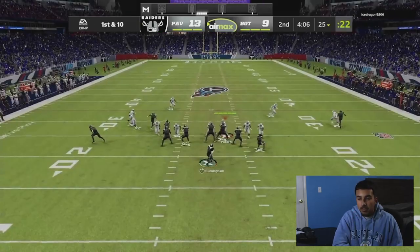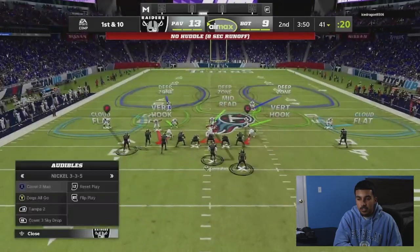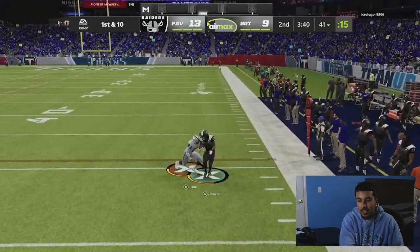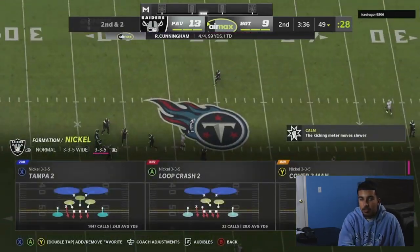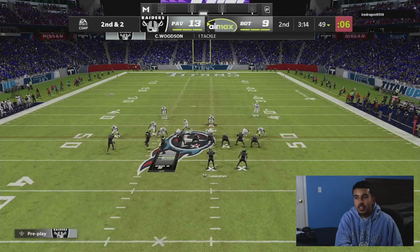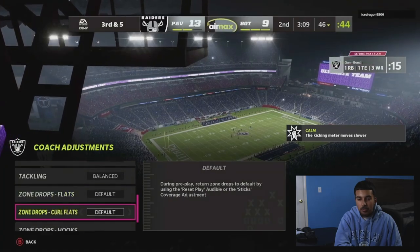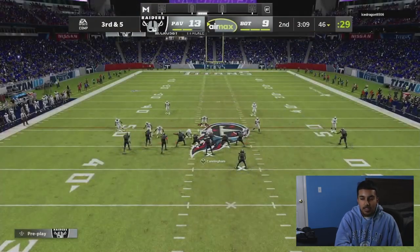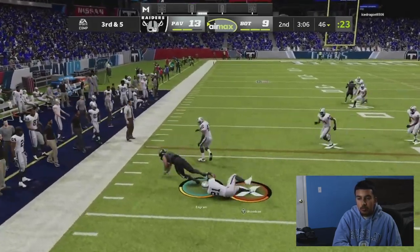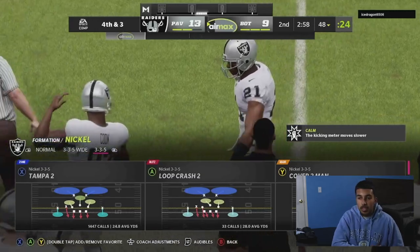On defense, running back angle routes are very good this year — it's just so hard to user them and then user the crosser coming behind. Cover one robber — great look — but my pressure just didn't come in. My three-technique actually guarded the out route for just enough time, but the pressure never came in. Alan has two clock-ons; he is another clock connoisseur, very good at playing the clock. We play great run defense — making him know the run isn't sweet around here. Third down and five — five-yard clouds on the field.